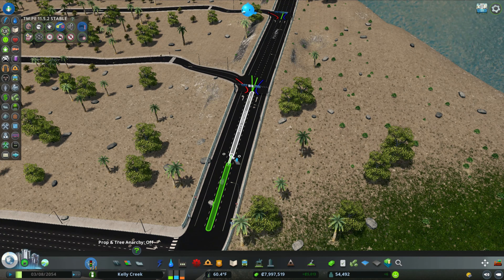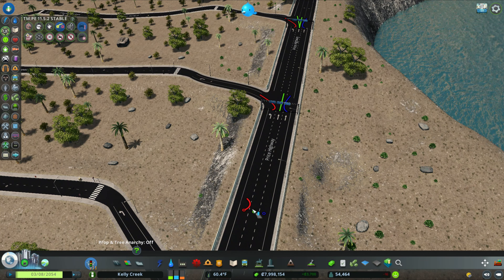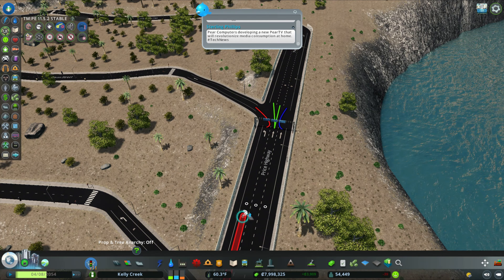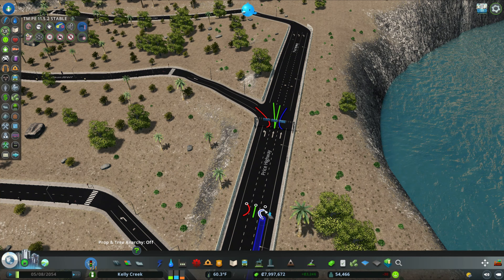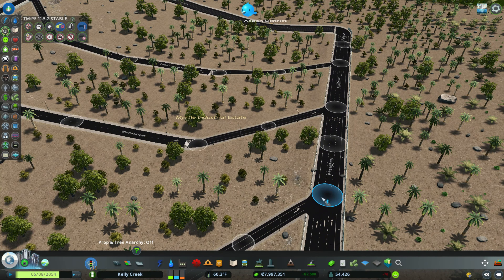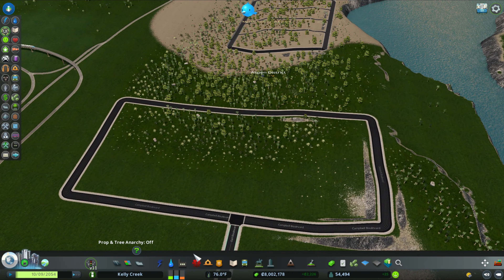We need to make sure we get the middle lane so trucks stay in their lanes. You know those jackknife trucks that cut diagonally across lanes? This is going to eliminate that issue. We're doing this on both sides of the build so we don't have any traffic management issues in this oil industry.